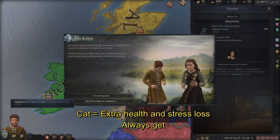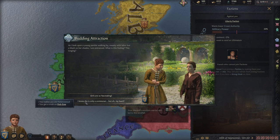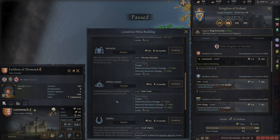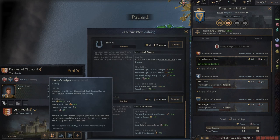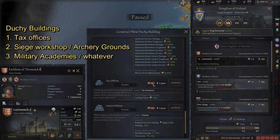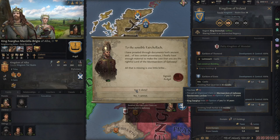I got a pet cat — naming him Brian. I realize I'm heterosexual. A trade port is constructed, so let's continue building. I don't have buildings I'm prioritizing right now, and I don't want to upgrade the Hunter's Lodge since I plan to replace it. Checking duchy buildings, I want to go for tax offices but need a little more gold. Continuing, I get a notification that my fabricated claim on Galloway is ready — so I pay the fee.